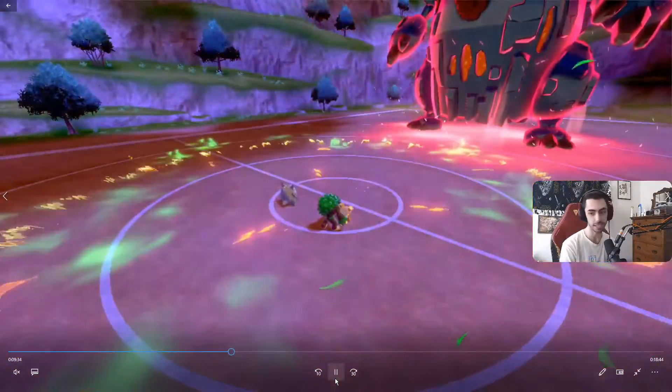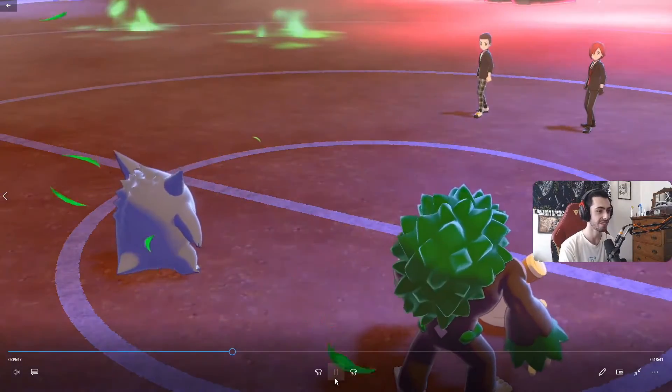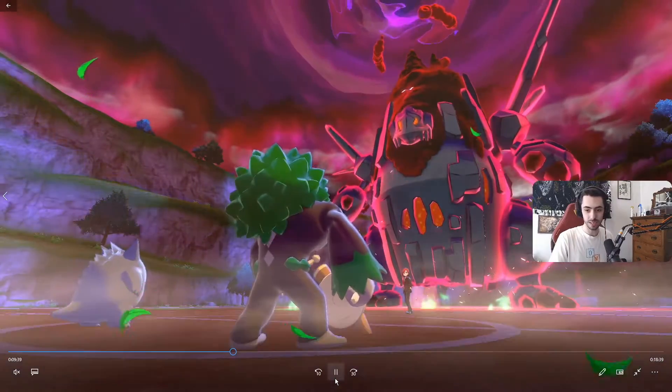I knock off the Colossal's Weakness Policy on the next turn, so it literally can never get set up and it's just kind of a waste of a Dynamax.